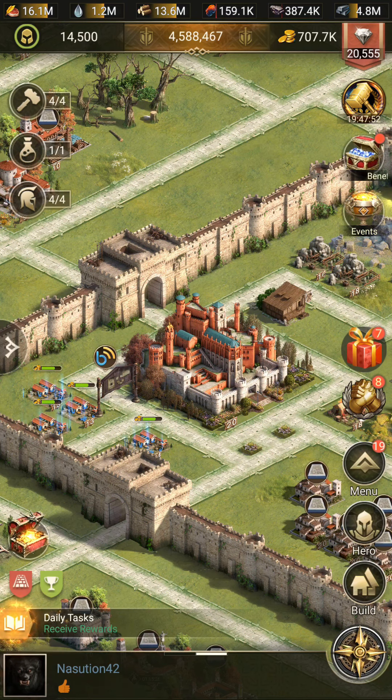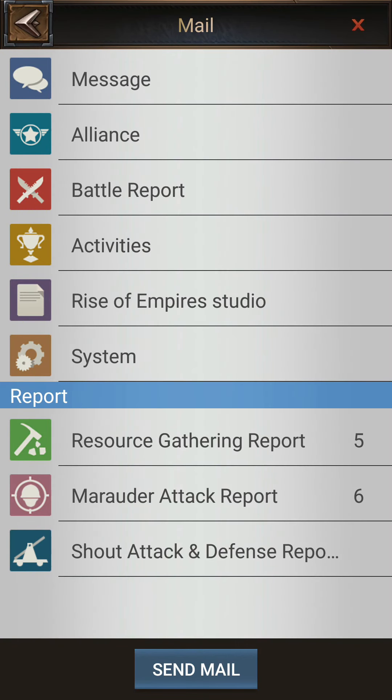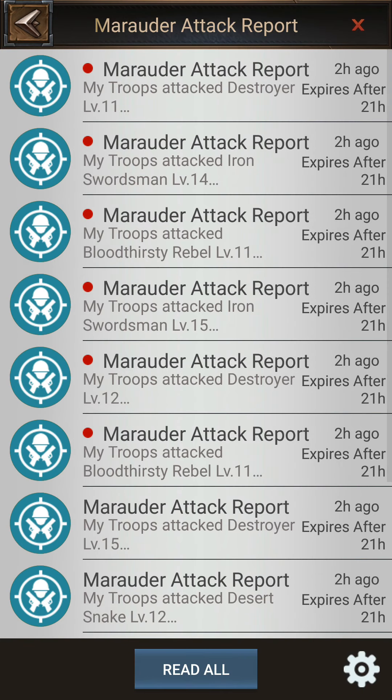You can get Courage Medals from five different ways. Number one is hunting. You can get them from hunting, but you can't get them in large quantities. For example, if you hunt 50 monsters daily, you are not sure you will get 50 Courage Medals, but at least 40 you can get.